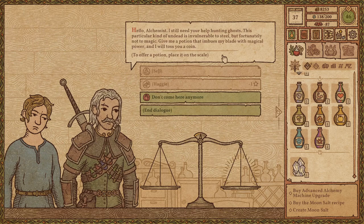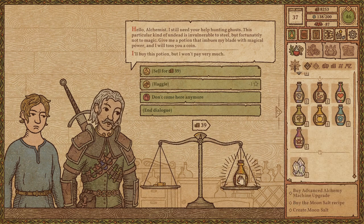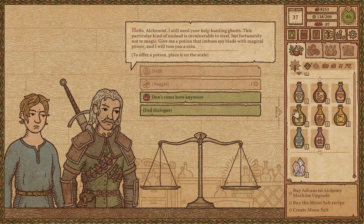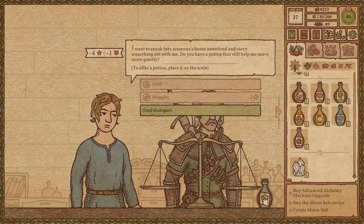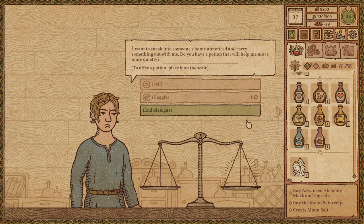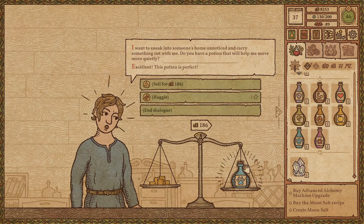I still don't know what you mean by a potion that imbues your blade with magical power — this isn't going to do that. A potion of all of this... well, he'll pay 39 for it. What about all of this together? No. Oh interesting — he'll just get angry and bail if you test too many things on the scale; I've never seen that before. A potion that will help you move about more quietly — ah, what we call 'the classic' around here, because it's the only thing I can sell.